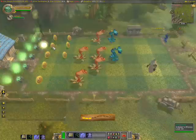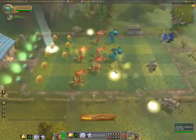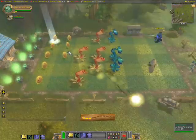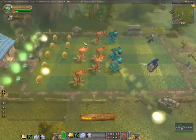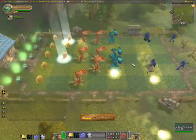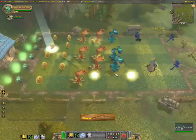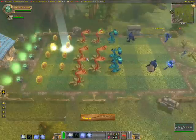Every once in a while throw down a rock to slow them down, giving some more time to build up power and put down defenses. Sun power is really coming in now — one sunflower away from having the full set in the back.